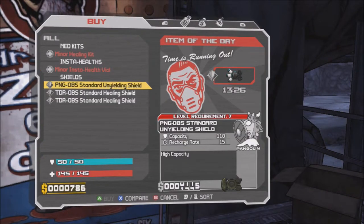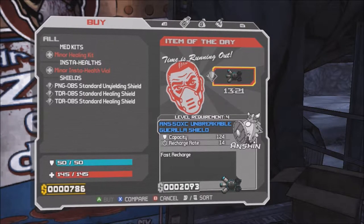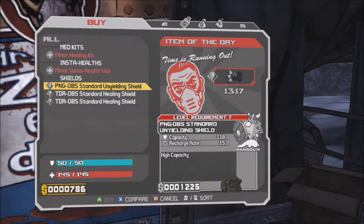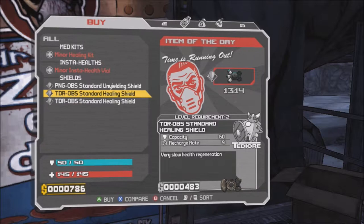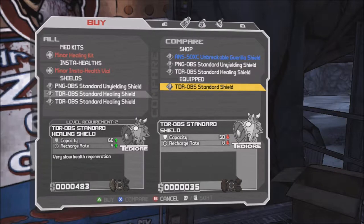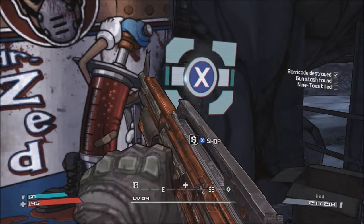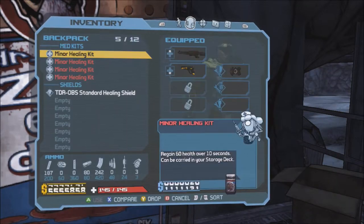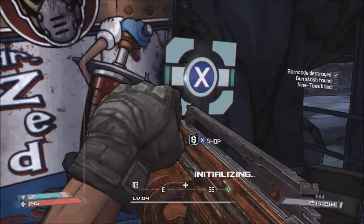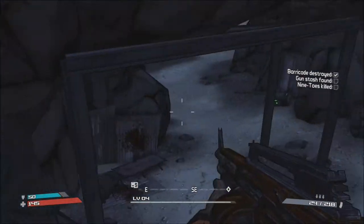Let's see if there's anything good. Hey, that's pretty good, but I'm pretty sure I can't afford it. Standard Unyielding Shield — I'm not high enough level for that. The rest of these are pretty good though. I'm gonna get one of those and replace my shield with it, because Lord knows I need that. Let's sell the old shield. There we go.